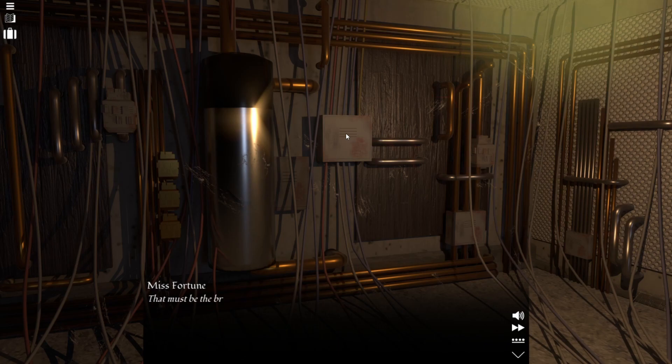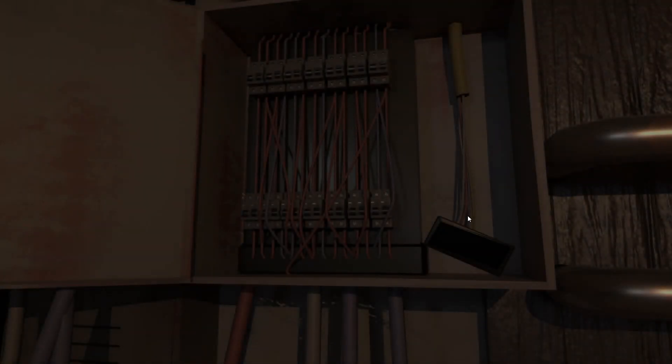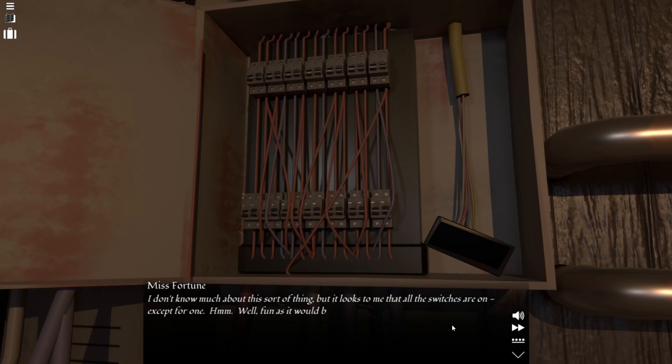Although our little adventure with the lighting had seemed natural enough at the time, given the condition of the house, the prince's murder would color all of the evening's happenings in a more sinister shape. Perhaps examining the house's electrical panel for myself would shed some light on the mystery. That must be the breaker panel — let's take a closer look, shall we? It looks to me that all switches are on, except for one.